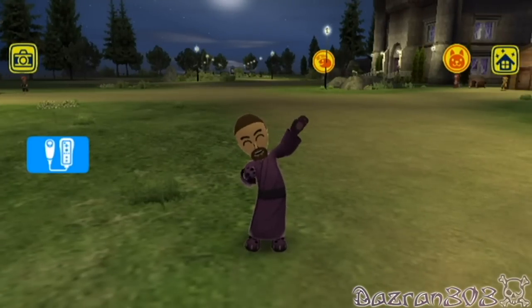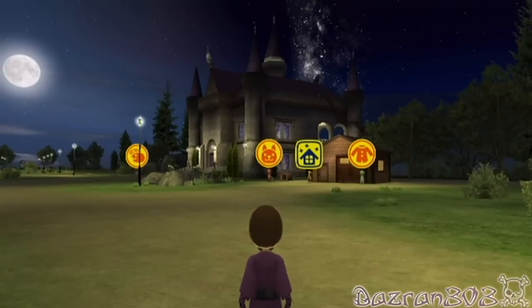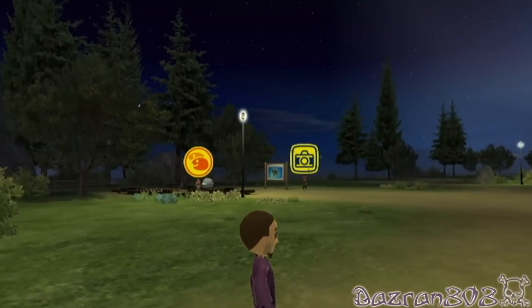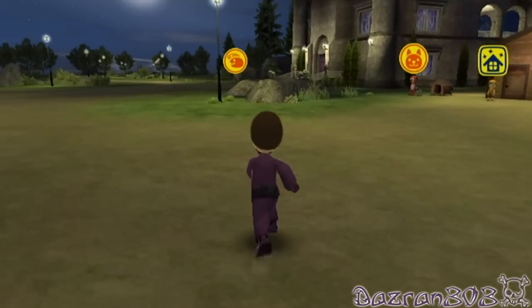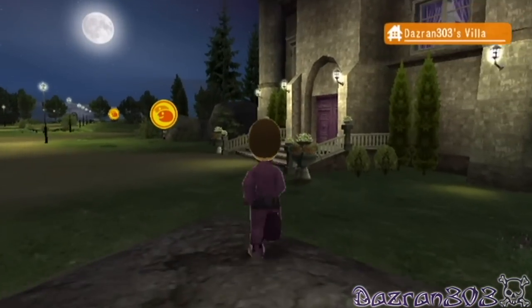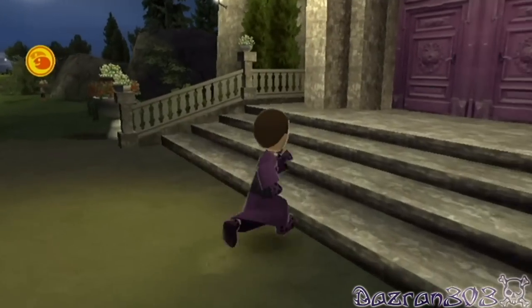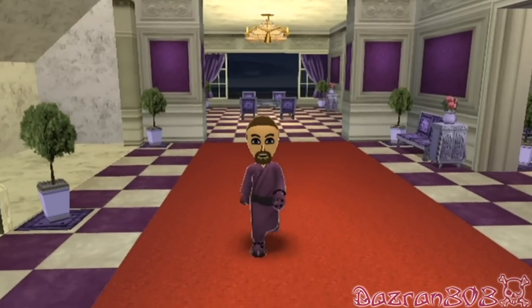Hey guys, here we are. We're outside Dazran 303's castle. We're keeping a bit quiet because we don't want to wake up the neighbors. What? There's no neighbors? Okay, let's go. So that was a pretty fun episode. I had a lot of fun revisiting the marine resort and doing some water sports. I still haven't seen anyone I know in any of the resorts. It's getting annoying.